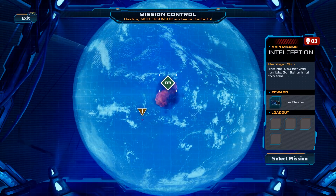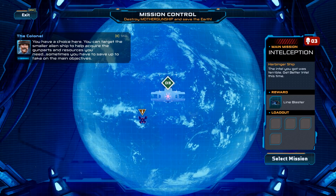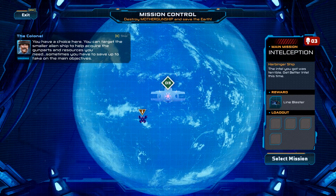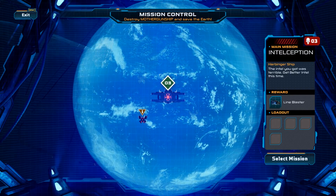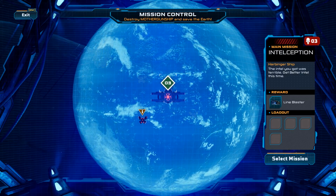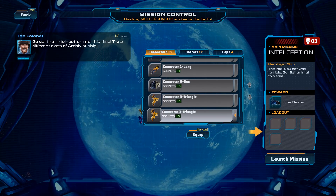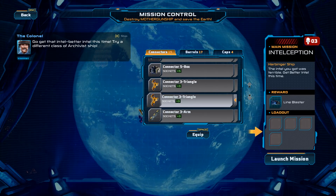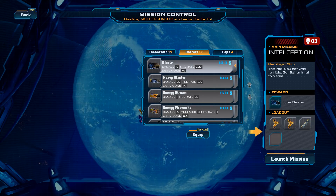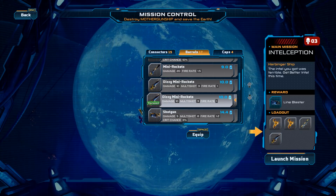Seems a little bit more structured than the first game, and maybe not purely roguelike. Procedurally generated death labyrinth, yes, but definitely upgrades you get over time as well. Better intel this time — try a different class of Archivist ship. Get connector three triangles and a connector three arm, and we gotta go with the dizzy mini rockets because those are dope.